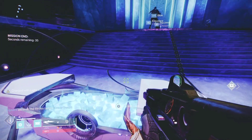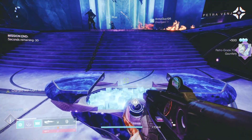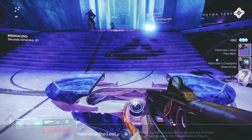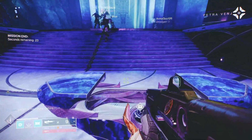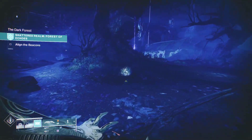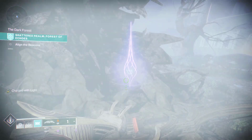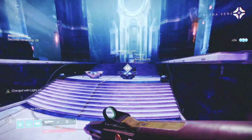There are two chests. One you can open for free. The other requires a currency called Parallax Trajectory — you need 150 of those to open it. You will eventually get many Parallax Trajectories by completing activities such as Gambit, Strikes, Heroic Public Events, etc., as well as when completing the Shattered Realm mission quest. Pretty much playing the game will net you some of those Parallax Trajectories.